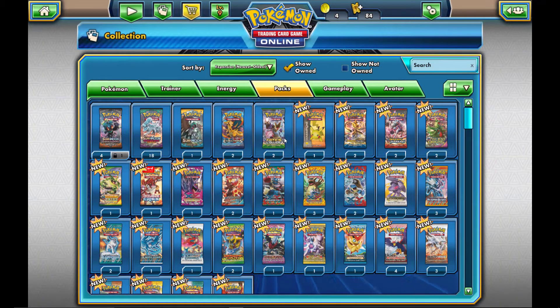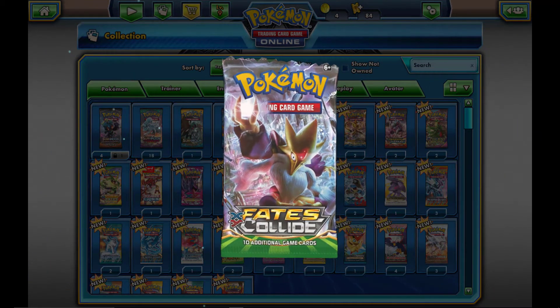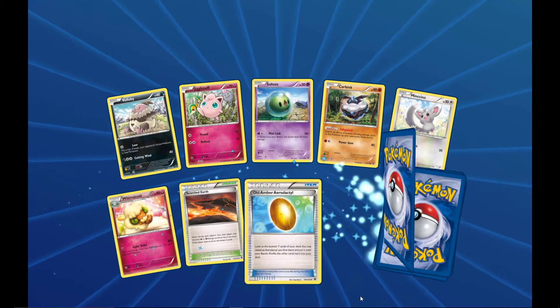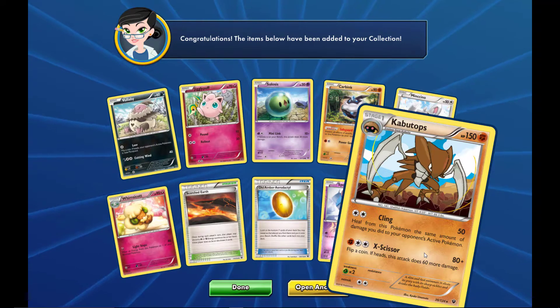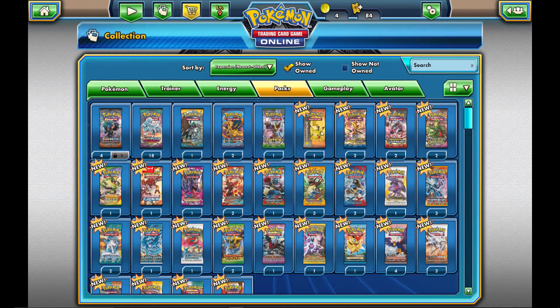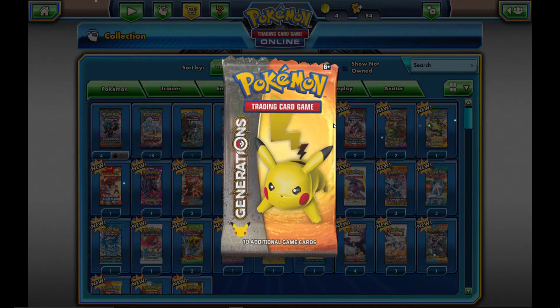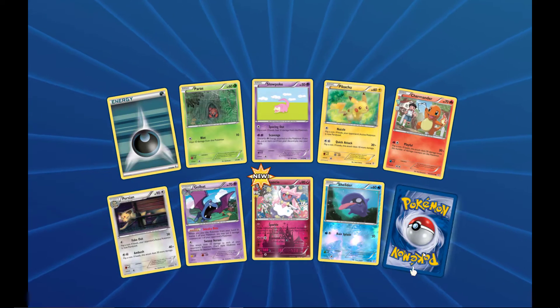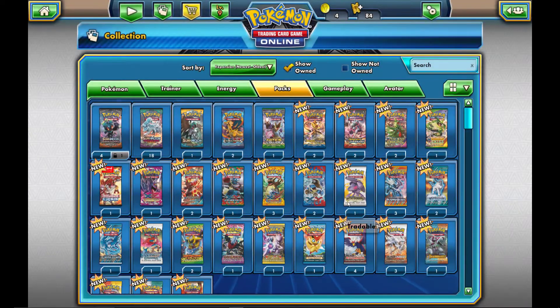Moving on — Fates Collide, can it give us something? Then we have Generations, which was a bit of a subset, kind of like Shining Legends. By the way, Shining Legends — you can get the Elite Trainer Box early at PokemonCenter.com; it'll arrive on the 22nd for $49.99. We get a Boosted nothing special in Fates Collide. Moving on to Generations — are we going to get something awesome? Let's find out — a reverse holo Machamp rare.